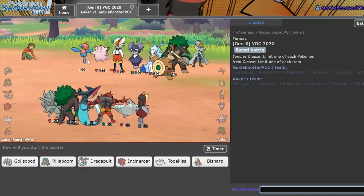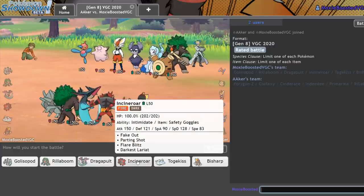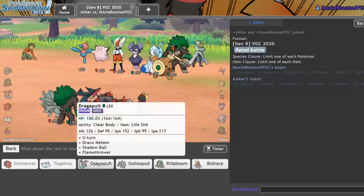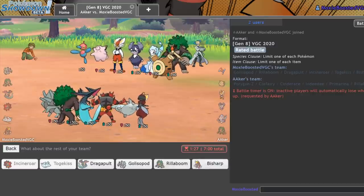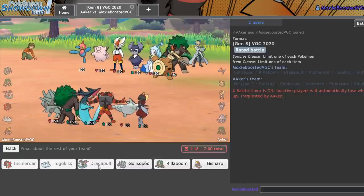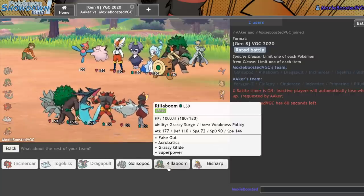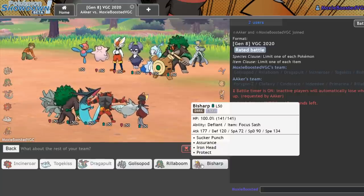More Hyper Offense. Clefairy Porygon Z is terrifying — they also have Indeedee. I'm going to assume it's Choice Scarf since nothing else on this team really wants to be Scarfed. The Psychic Terrain is really scary with Expanding Force. What I can do is lead off Incineroar for essentially a free Intimidate and whatever I want. I think I make the exact same lead as last game. But instead of Rillaboom, I think I need to bring Bisharp to help out with that Indeedee — Indeedee could do a lot of work versus my team. I kind of really want to bring Golisopod even though I know it's probably not the best play. Dragapult is going to be amazing here.